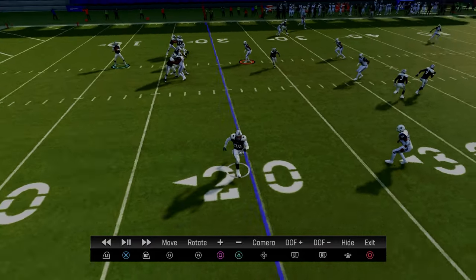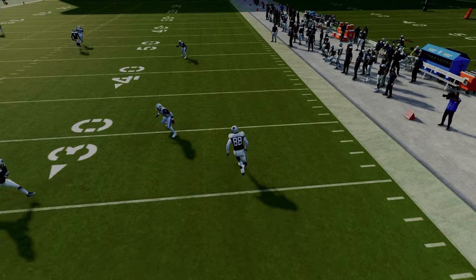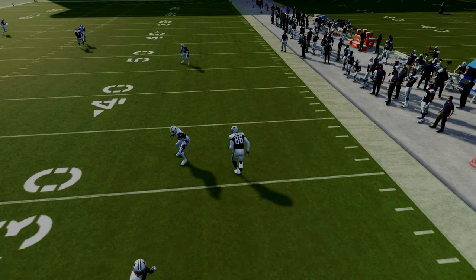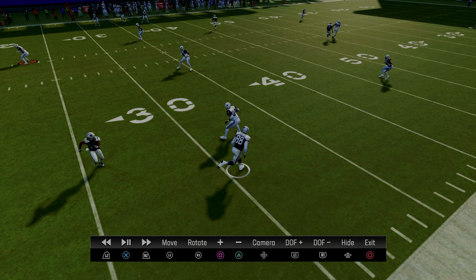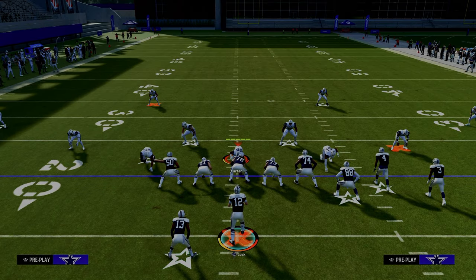The cool part about the tight end route is it's not just a flat route — it wheels upfield and actually serves to attack zone in a little soft spot. A lot of people have figured this out, and we'll actually show you that in the next play.